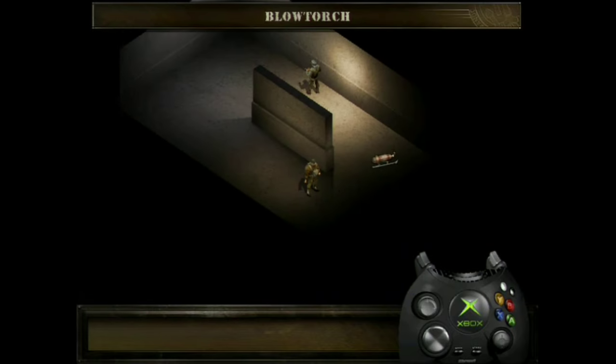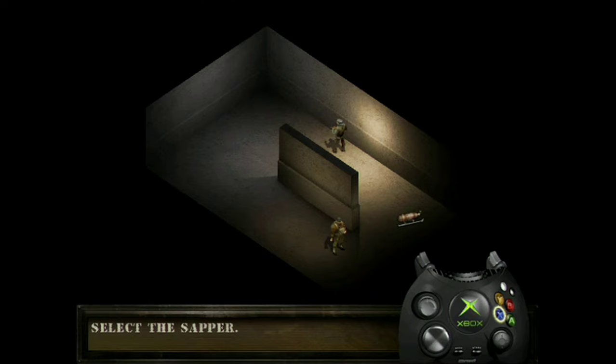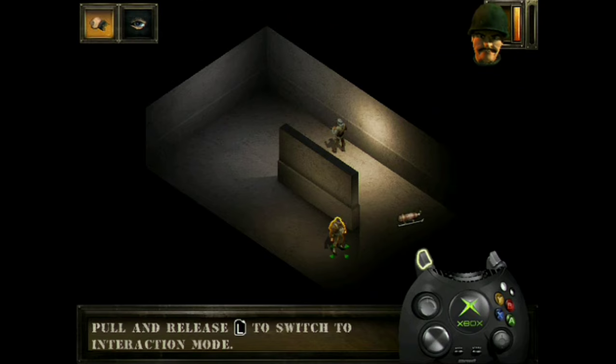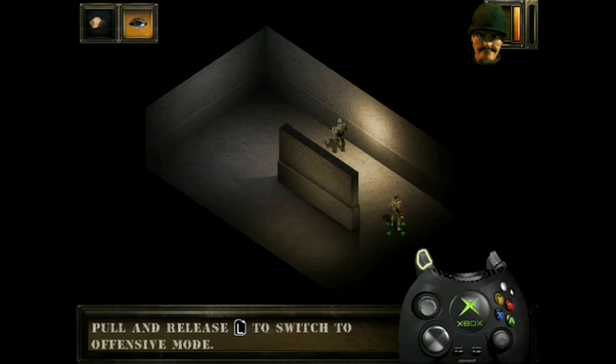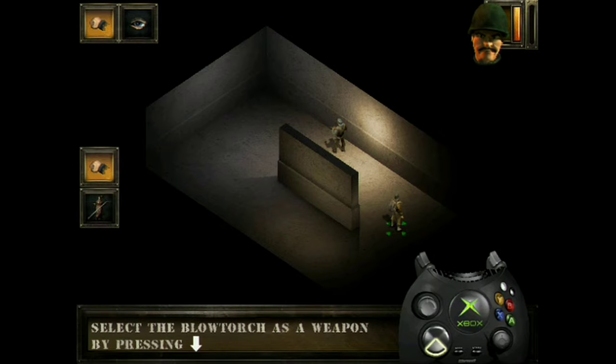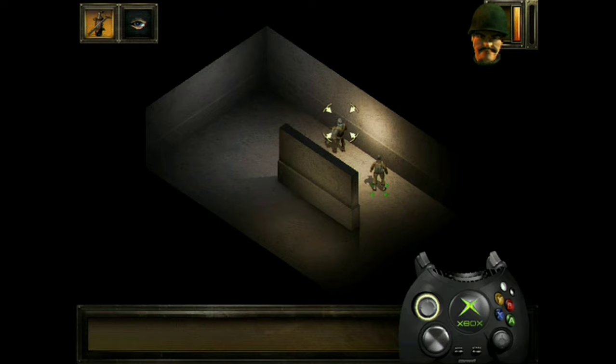If necessary, the sapper can use the blowtorch as a weapon. Select him and select interaction mode. Pick up the blowtorch and select it as a weapon. Approach your enemy from behind without allowing him to see you until he is highlighted as a target. Tap the A button to attack him.